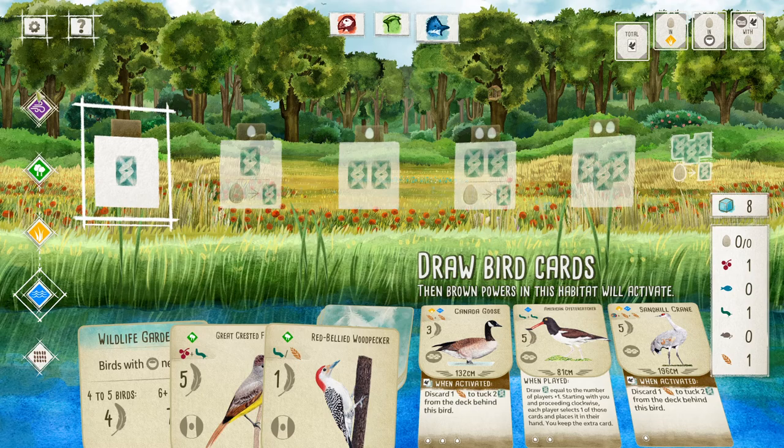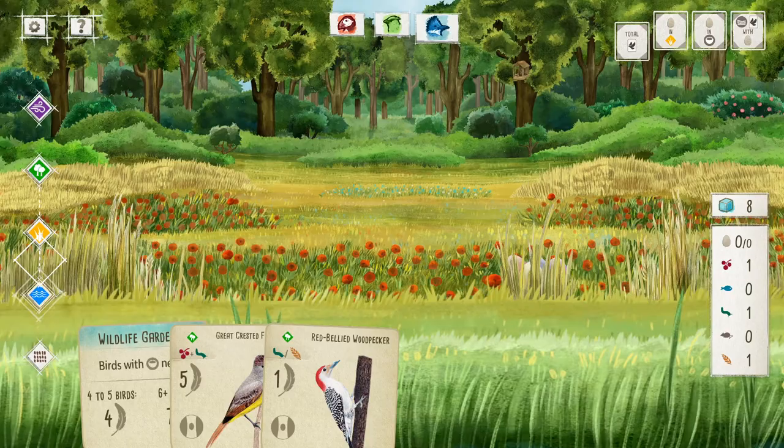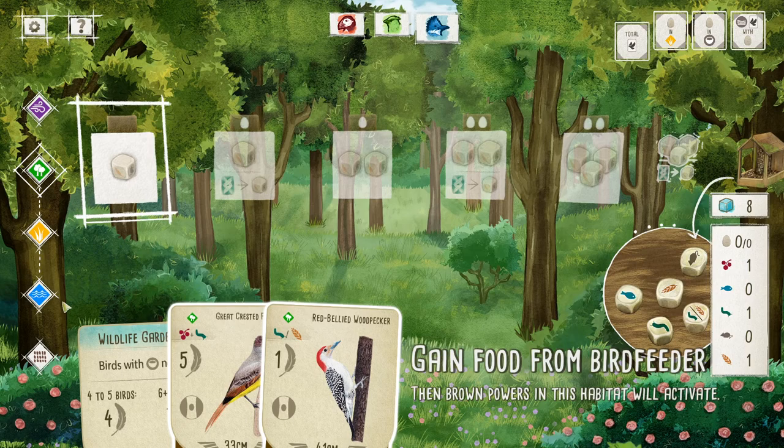Play bird is up here. This middle one is actually a habitat as well as an action — it's drawing food. Then playing eggs and drawing cards. Forest, plains, and water are the three different bird habitats you can play birds into.